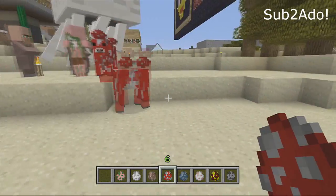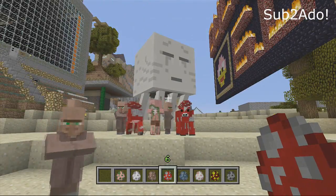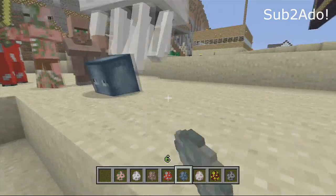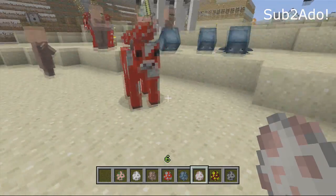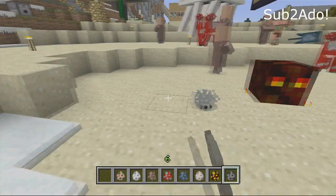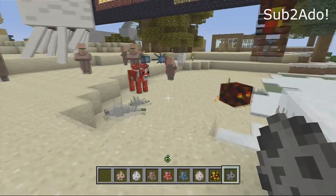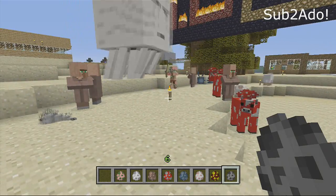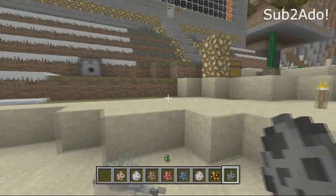You can pretty much spawn anything, from rare stuff like mooshrooms to rare stuff that's supposed to be in the nether. Spawn eggs are really amazing and I've been waiting for them for a very long time. Look at that — when have you ever seen these creatures all in one area? That's how the spawn eggs work.